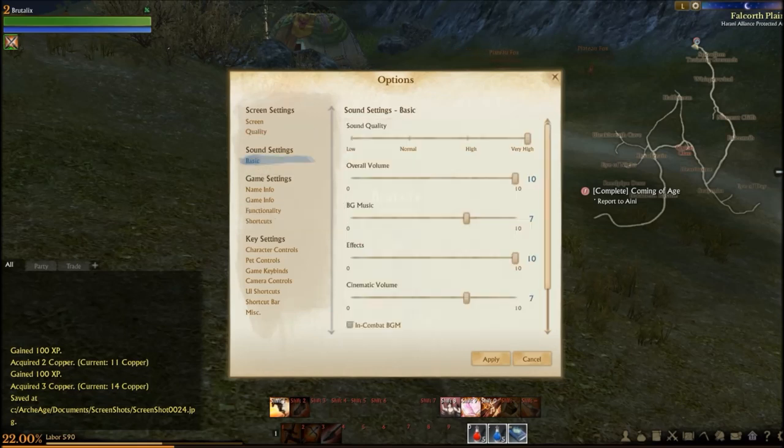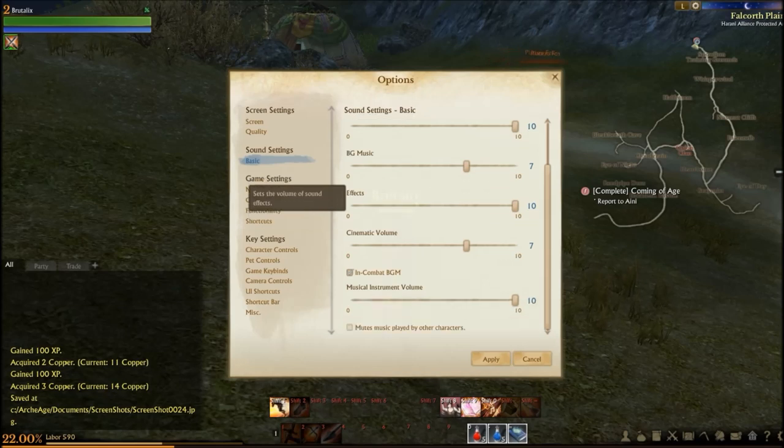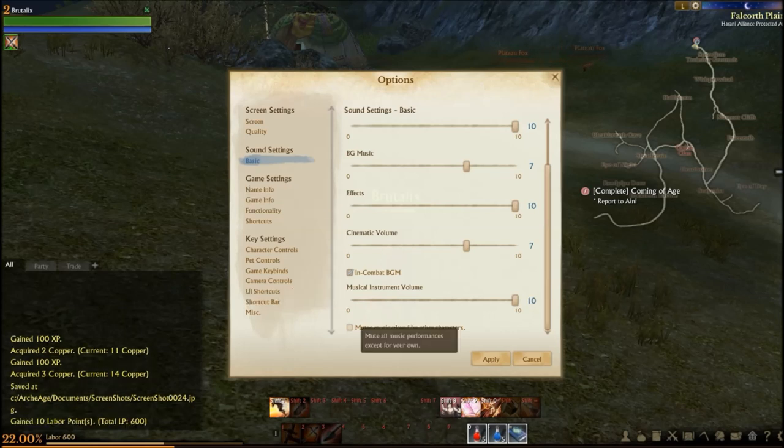For sound settings, there's low through very high overall volume, BG music background, effects, cinematic volume, in-combat musical instrument volume, and the music played by other characters.